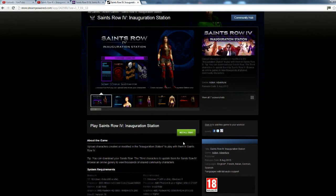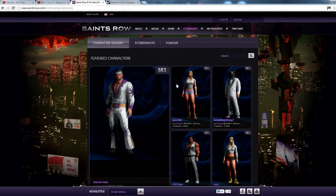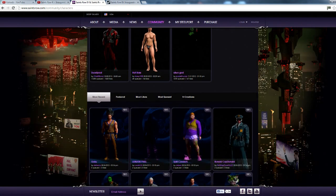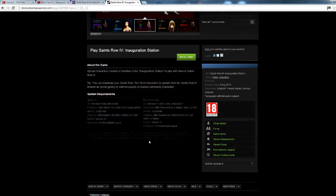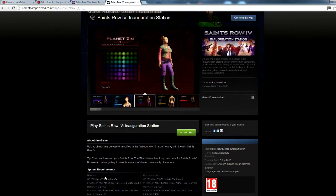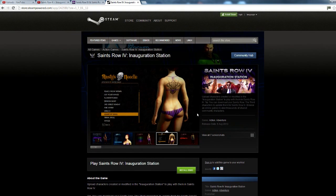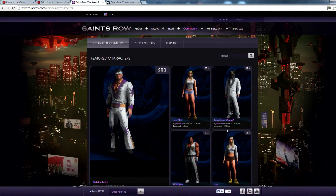Install the demo and there you go. For some reason I thought it was going to be built into the Saints Row website, but it isn't. It's a nearly 3 gigabyte download — it says 10 gigs in the specs but that's for Saints Row itself; the download is about 2 or 3 gigabytes. And yeah, you can create your character and upload it and share it.